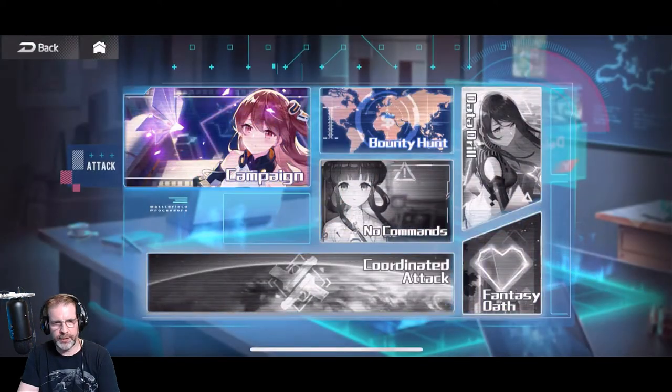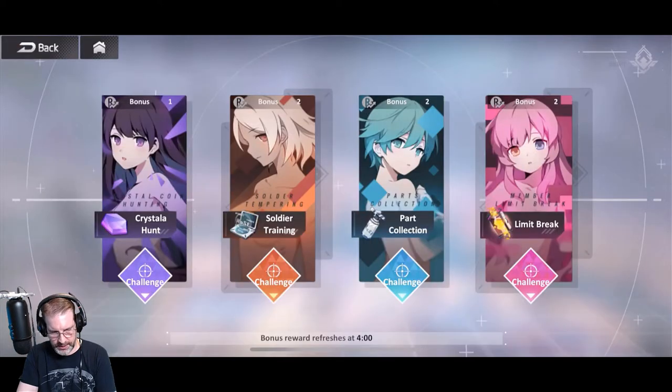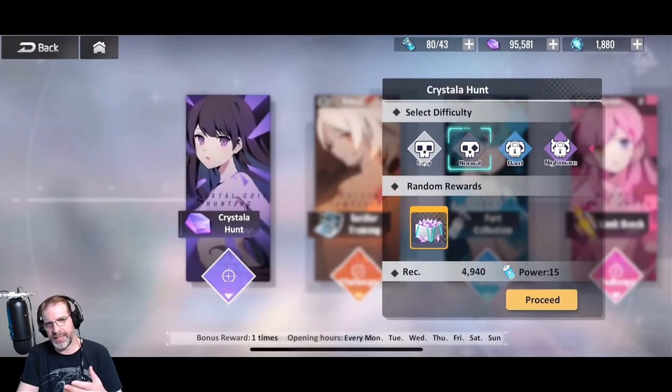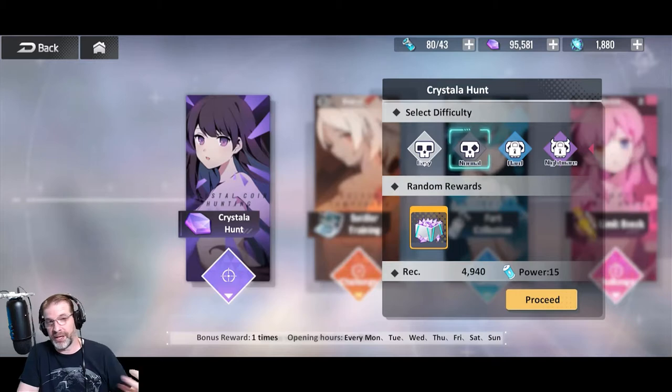So going in here — you have your campaign and your bounty hunt, which are your resource missions. You've got Crystallia, Soldier Training, Park Collection, and Limit Break. Just like any other game you're used to, you have different ways to progress your characters: get them up to a certain level, then limit break them so you can go past that level. They also have Ascension or Awaken in this game as well.